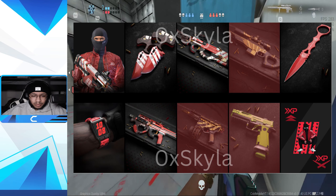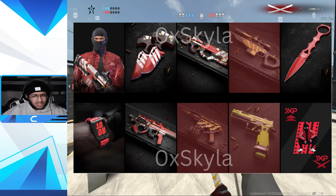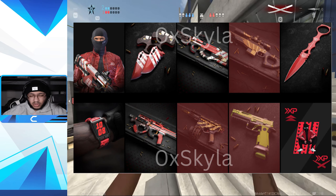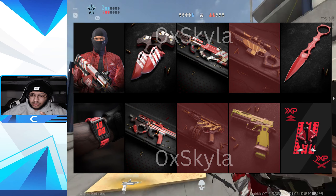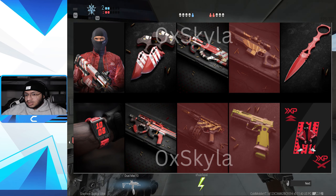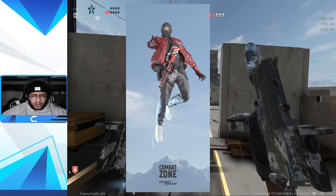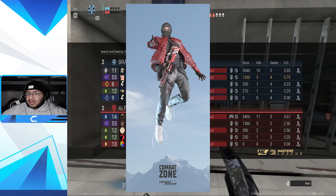The bundle also includes a P90, a sniper, a kunai knife, a watch, another P90 variant with possibly a different skin, the MAC-10 or MP5 — pretty sure that's the MP5 — a pistol, and XP boosts for levels and guns. It also looks like there's a phone wallpaper with 'Combat Zone Combat Monster' at the bottom.